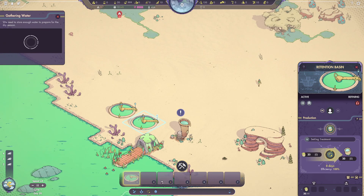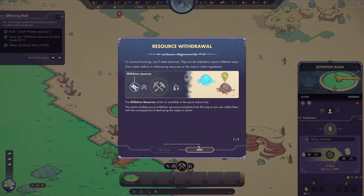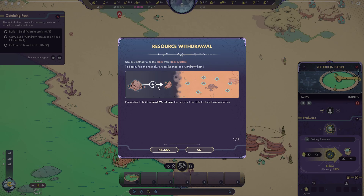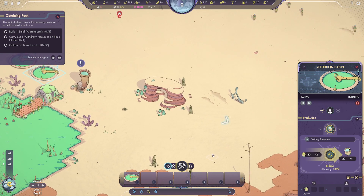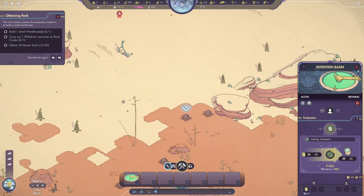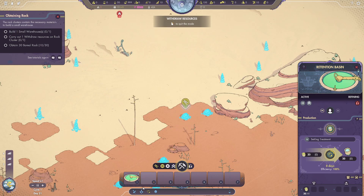They've taken the dirty water and turned it into clean water. Now they're telling us we need to get some houses, but we need the rock first. They're explaining the withdraw resources action, which basically pulls all the resources and wipes out the source you're withdrawing from. So we're going to get resources from the rock clusters. We'll build a small warehouse but closer to town this time — that was another thing we messed up last time.